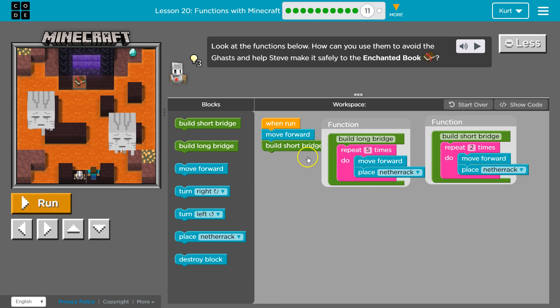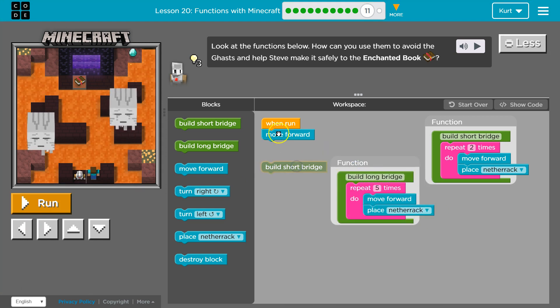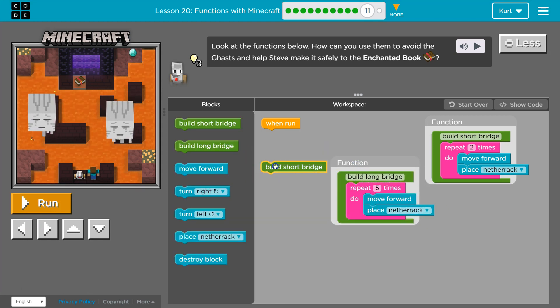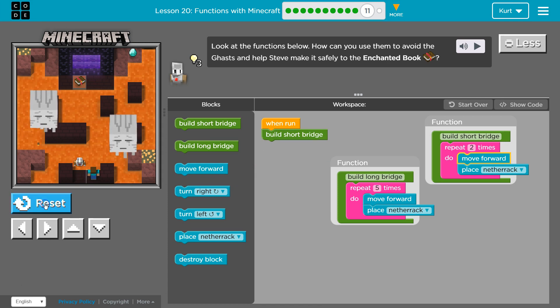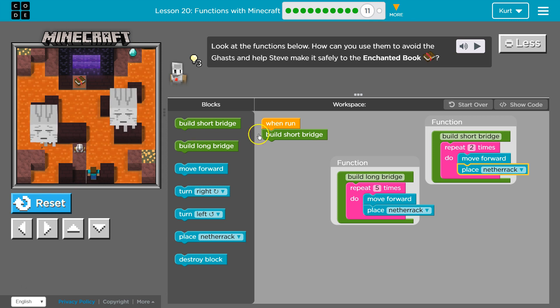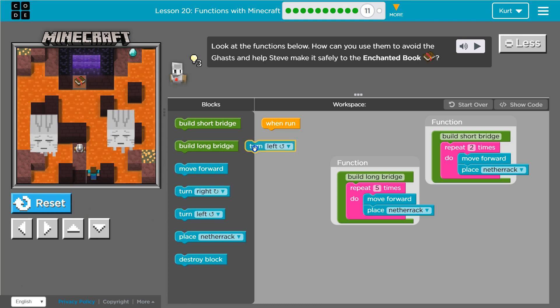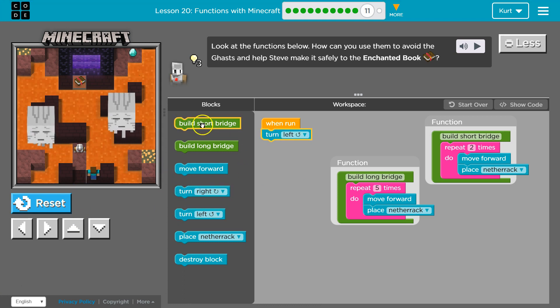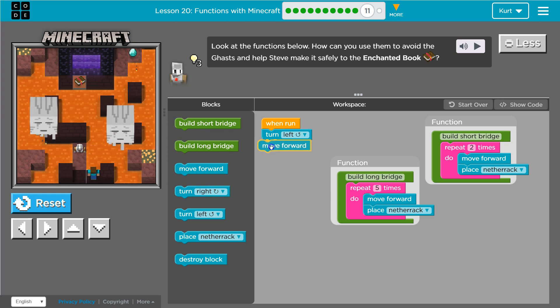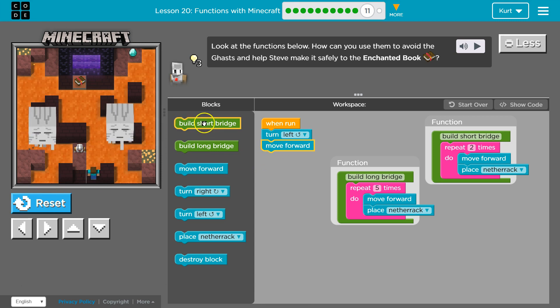Oh, that's a problem. Is that not long enough? Okay, that's a problem. So can we turn left? Let's try turning left. And then once we turn left I'd need to move forward, and that would definitely be a short bridge of two.